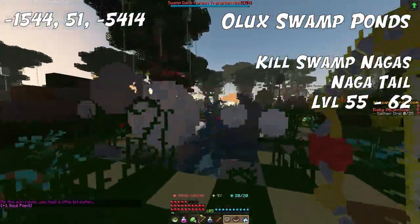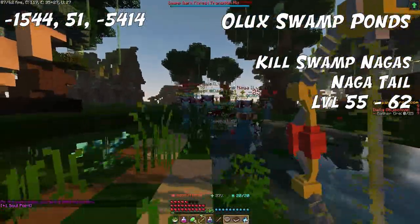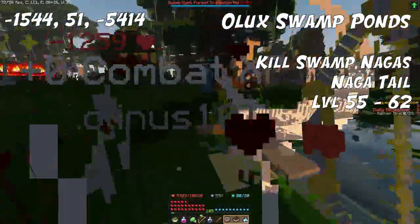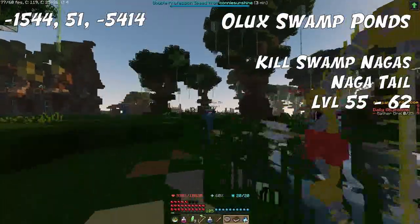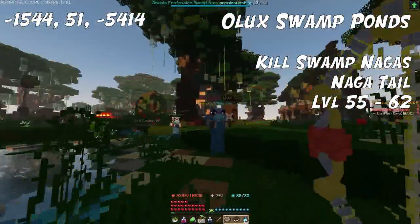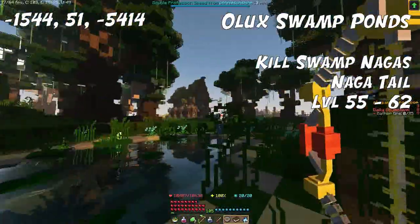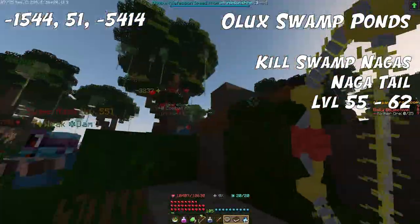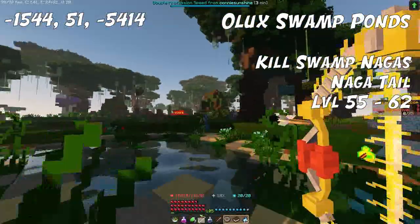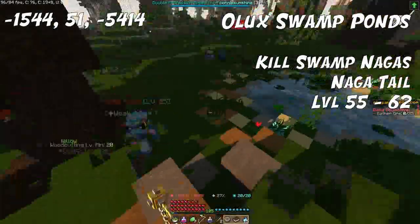For the next ingredient, we're going to head over to the Olux Swamps around this pond, and also around other swampy areas — basically all over the Olux Swamps — where you can kill Swamp Nagas. This particular spot shown here has great spawns and you won't even have to use a totem, though a totem will of course improve spawn rates. These Nagas drop a Naga Tail, which you can use up until level 62.